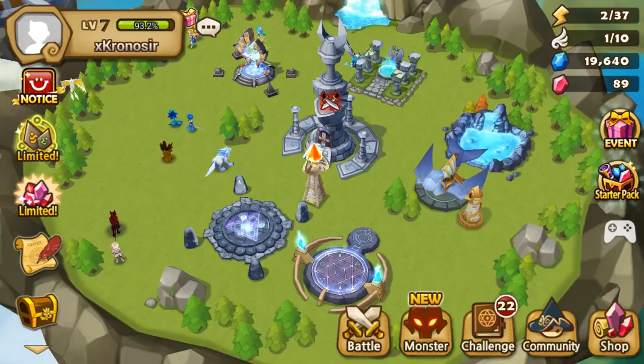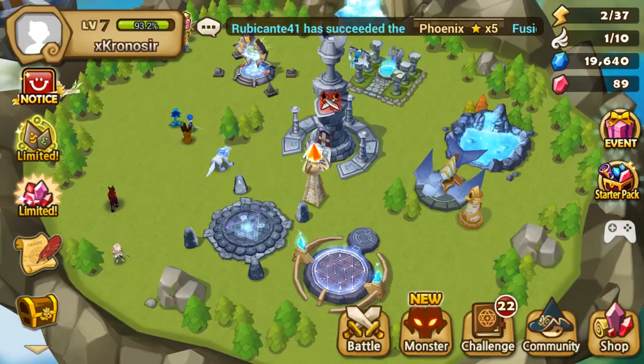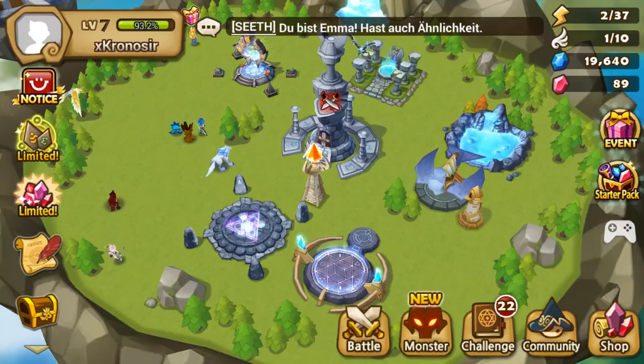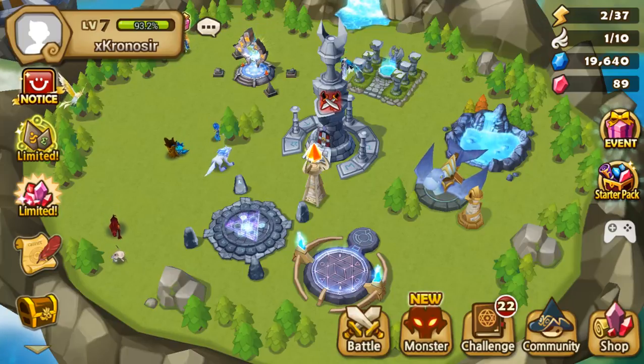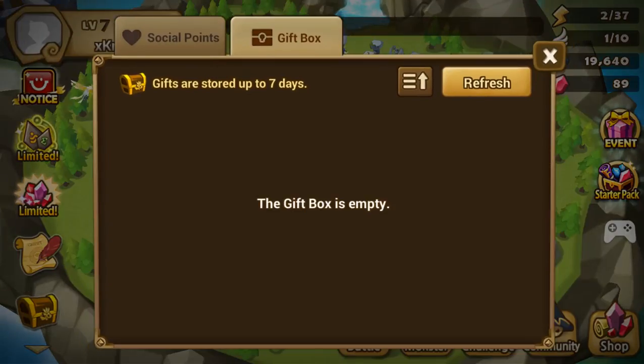Hello and welcome to episode 3 of Summoner's War Beginner's Guide. You run out of energy, you don't have any energy in your inbox, and you don't want to waste your crystals on refills because at the start of the game you don't need that much crystals to refill things. So what do you do?